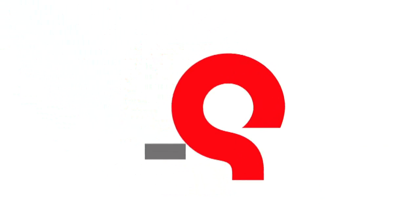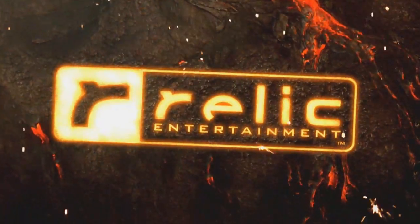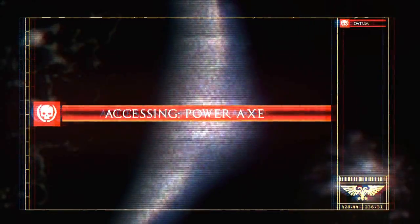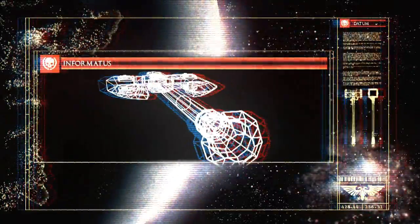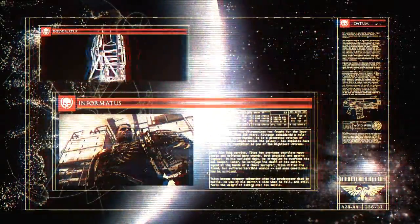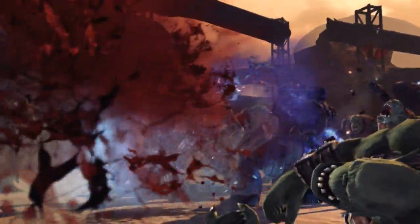The Ultimate Explosion. Greetings, Space Marine Recruit. You are accessing Codex Entry: Power Axe. Captain Titus will illustrate how to utilize the Power Axe and why it is a tool for offense, as well as defense.